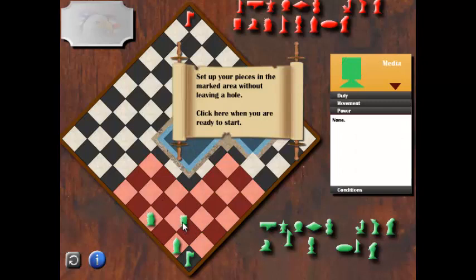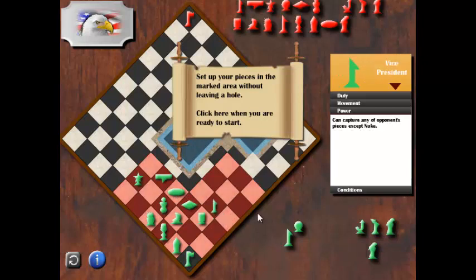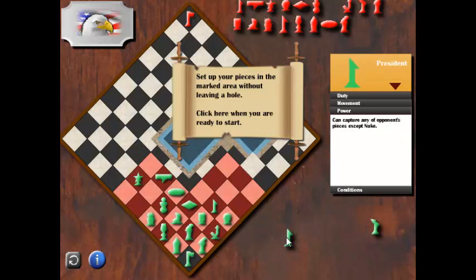Now I want to place all the pieces inside the setup zone: diplomat, religion, mover, coastal guard, submarine, vice president and marines, helicopter, child, president, and jet. Finally, after I place all of them, I will click to start the game.